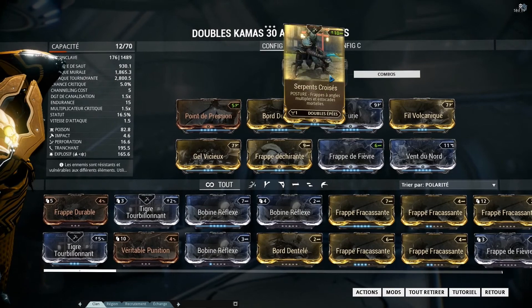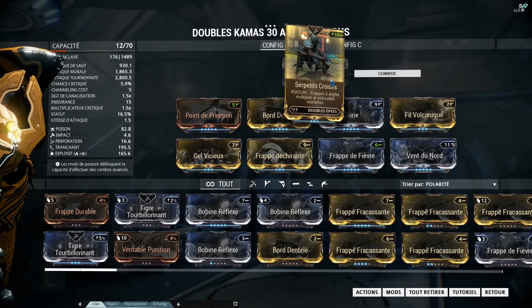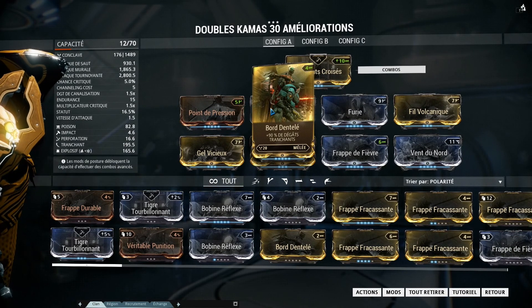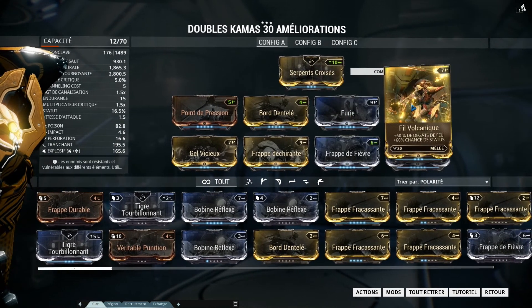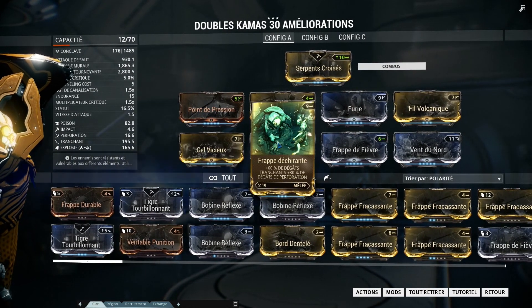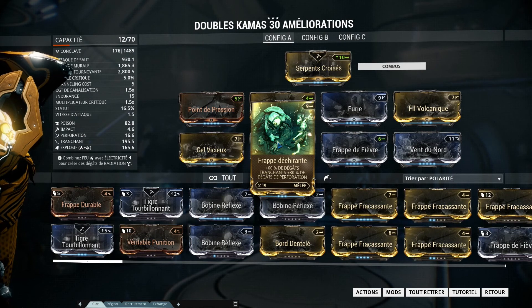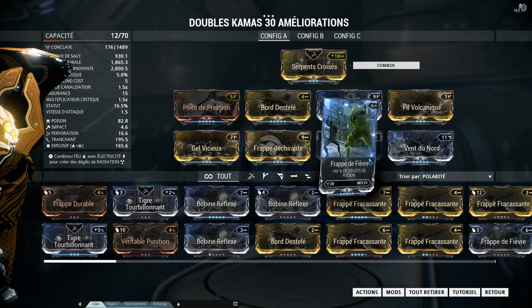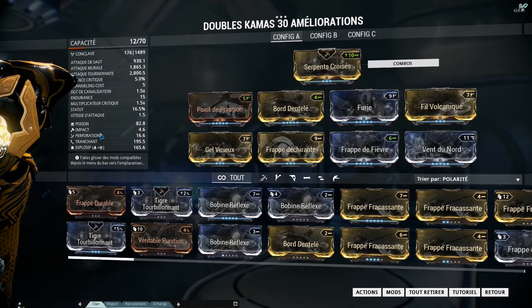Donc on commencera avec — déjà trois formats — avec Serpent Croisé, Point de pression, Bordentlé puisqu'on est quand même sur du tranchant à la base, de la Furie, on prendra dégâts de feu, dégâts de froid, Frappe déchirante évidemment qui nous augmente le tranchant mais aussi un peu la perforation, on aura la Frappe de fièvre et le Vent du nord.